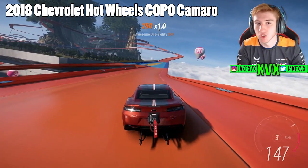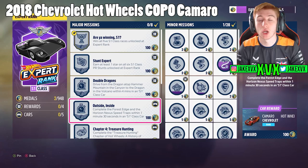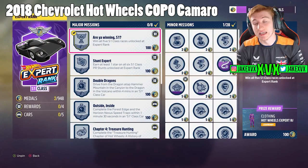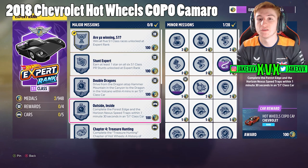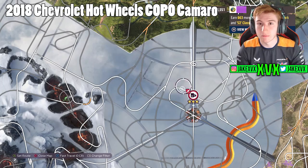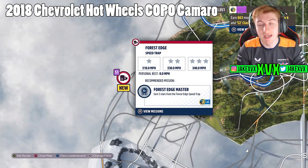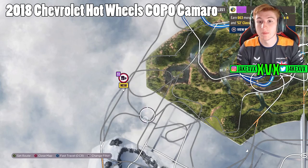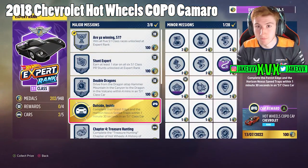The next car is the Chevrolet Hot Wheels Camaro — the drag version with the parachute on the back. This car is unlocked through an S1 class major challenge, specifically a speed trap challenge, not a speed zone. I believe it requires hitting two speed traps within a certain amount of time. Once you've unlocked the S1 class category, get in an S1 car, do those two speed traps, and you'll receive the Chevrolet Hot Wheels drag Camaro.